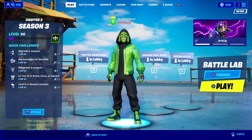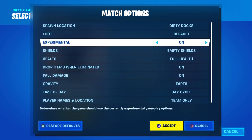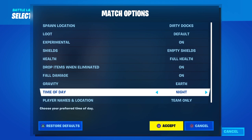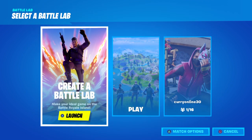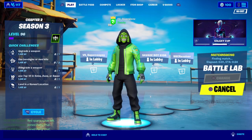I'm going to go to a game of Battle Royale. Under match options, I'll set it to night so you can see the contrail it has. So we're going to accept that and launch it.